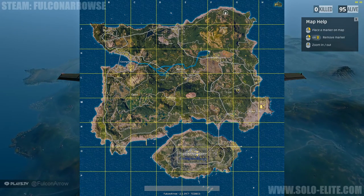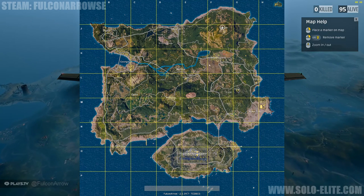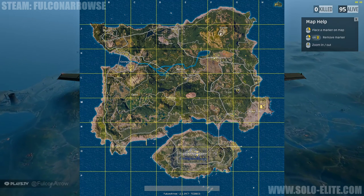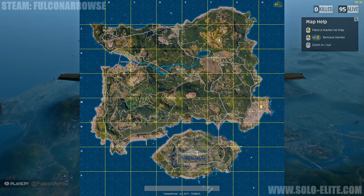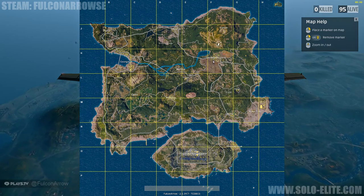The first thing you need to do is check the flight path of the plane. Press the M key on your keyboard to bring up the map. In your head draw an imaginary line of the plane's flight path as demonstrated. Long distance jumps are approximately 2,000 meters, represented as two large grid boxes, so you want to make this your maximum jump distance in either direction.